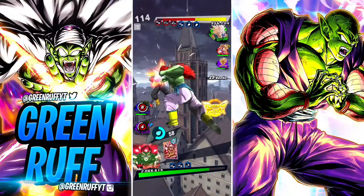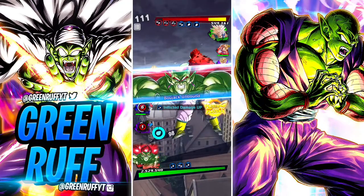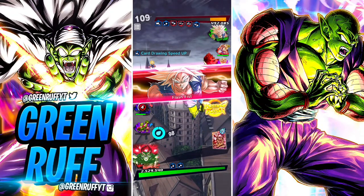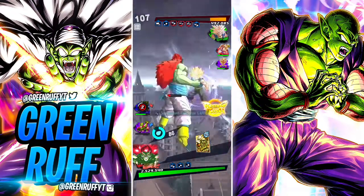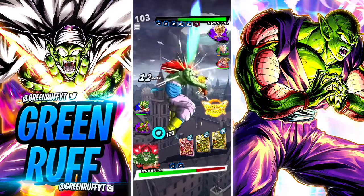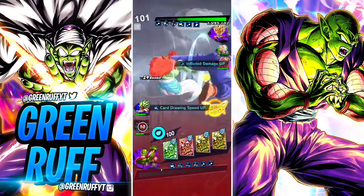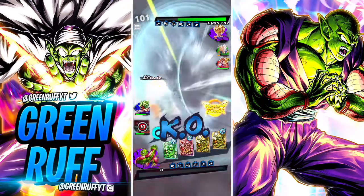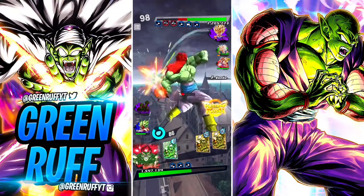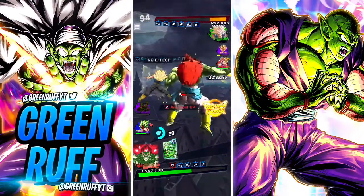We'll go here — Bojack putting in work. Look at that damage, three-star Bojack doing really good! We're gonna chill here. He got me. We're gonna eat this a little bit — he has a green card in his hand. Let's switch and let him take it. Got him there — nice. Bojack doing some really good damage.